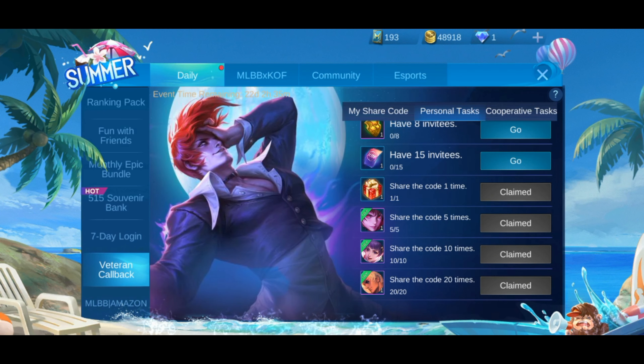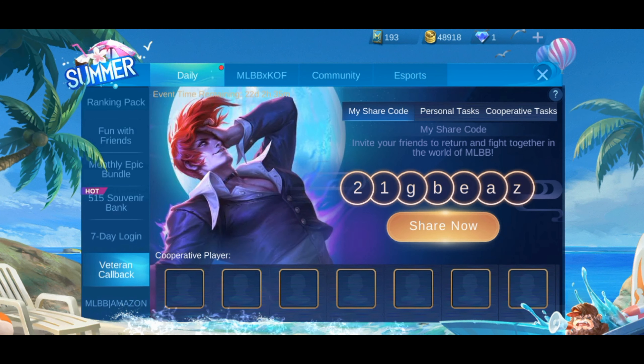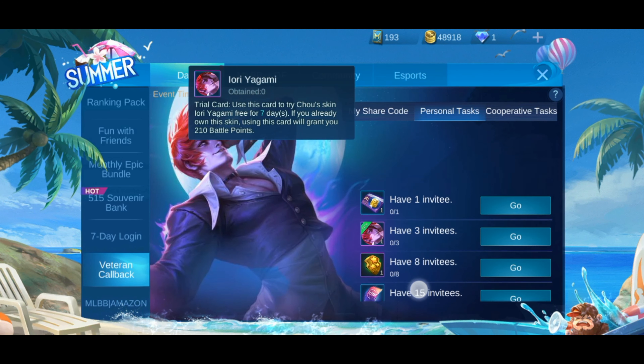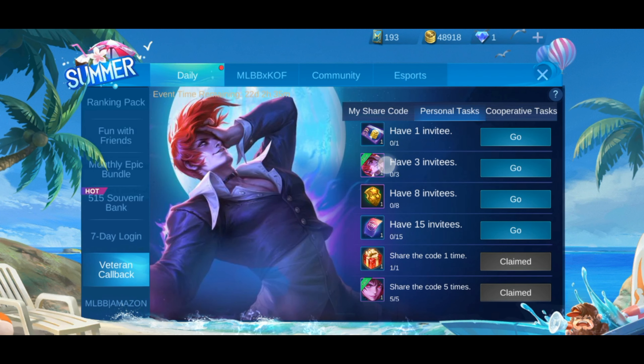To get the other three skins, you can share your referral code and tell your friends to log in with that code. You have to share the code with three people, and if two of them log in with your code, you will get the Yagami track for seven days, which is really good. You have to do that three times to get your fourth skin trial.